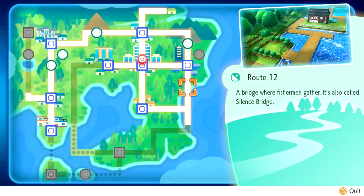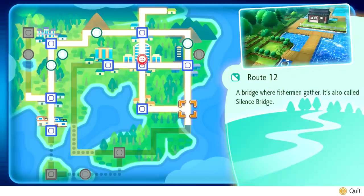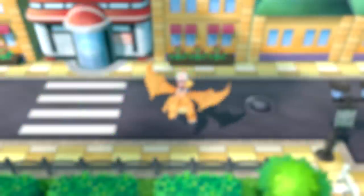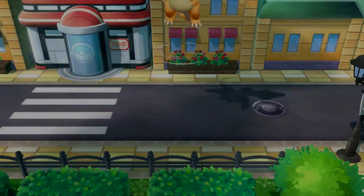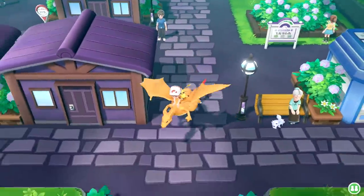I think we've gotten to the bottom of Lavender Town, took a peek, and then we turned around. The Snorlax should be blocking the way here, which will wake up. But for now let's go to Lavender Town and we'll just use Pikachu and Eevee's Sky Dash - that'll be awesome. So Lavender Town it is, we can just sort of skip out on everything going on here.